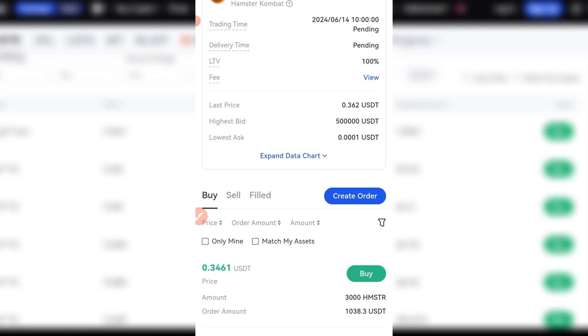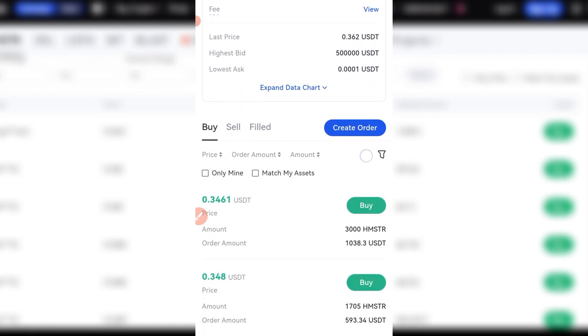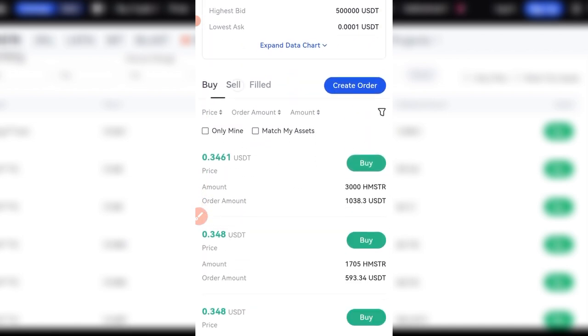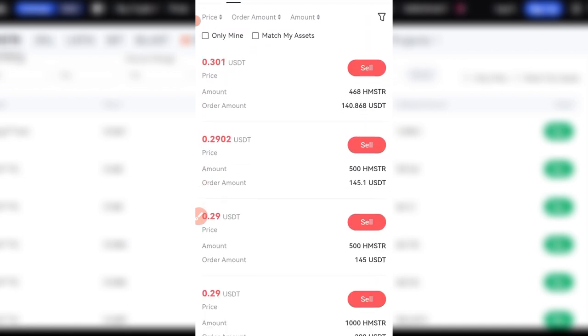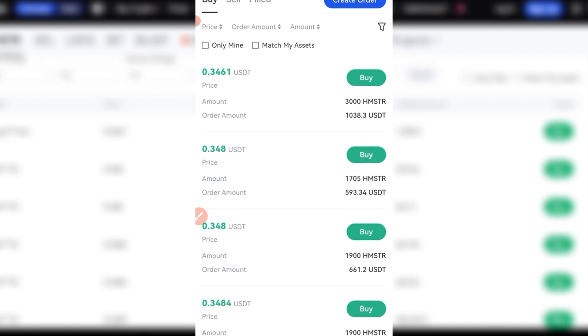The way the pre-market works is that it gives you an avenue to buy these tokens before they are listed for trading. These tokens are not available yet — nobody has them. Even those who are buying and selling on Gate.io right now, they don't actually have this token. They are only using USDT as collateral to predict what the price of this coin will be. If at the end of the day the price trades lower than expected, they'll have to wait until the price reaches that level before they can make back their money.